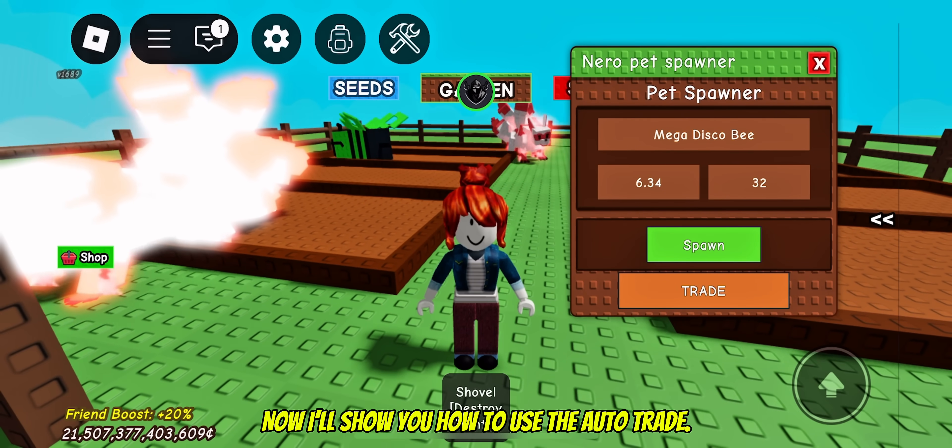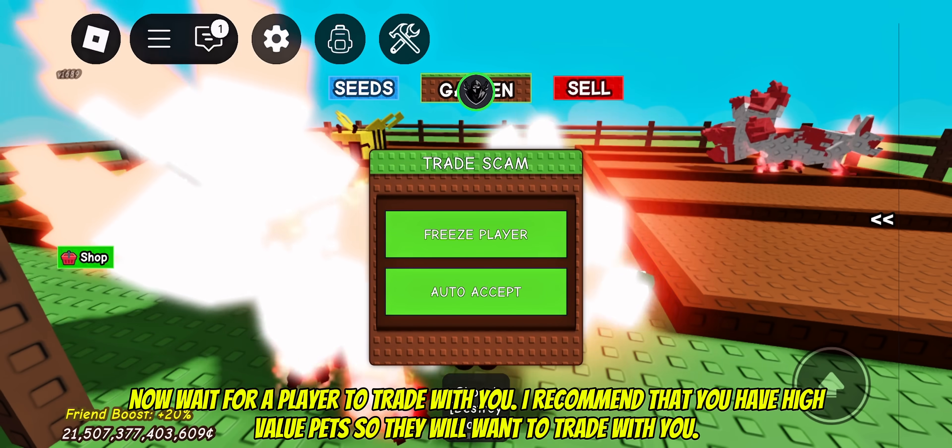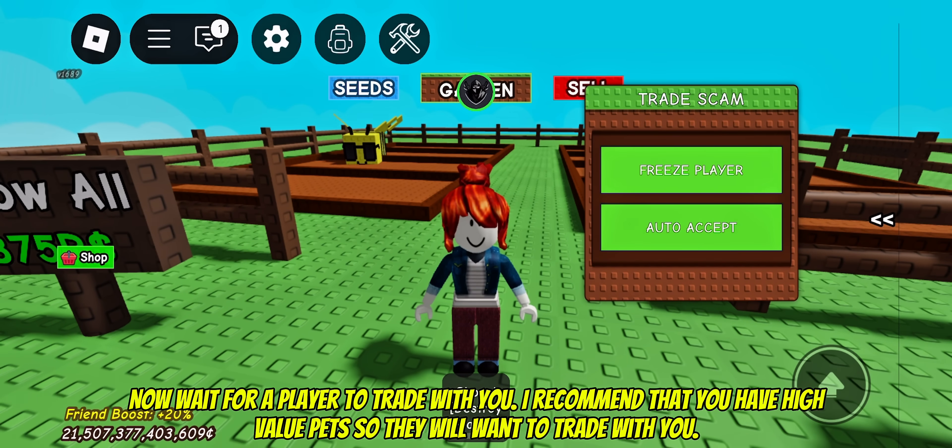Now I'll show you how to use the auto trade. Click the trade button. Now wait for a player to trade with you. I recommend that you have high value pets so they will want to trade with you.